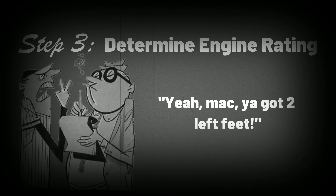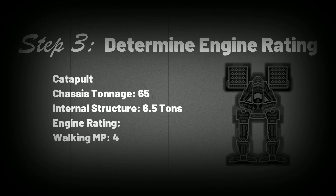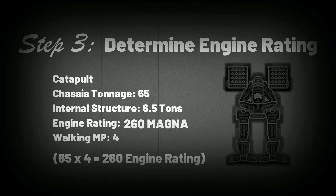Once your internal structure has been mounted, the next step is to consider the torque necessary to carry your machine as fast as you want it to go. To do this, we must first determine the engine rating: take the tonnage of your chassis and multiply by the amount of walking movement you want your machine to have. Since we want our Catapult to maneuver into firing range at a decent clip, we'll give it a walking movement of 4, which gives us an engine rating of 260.